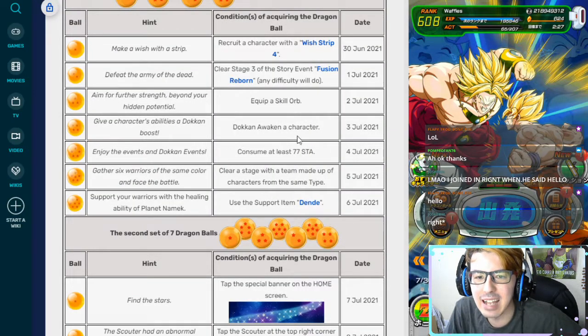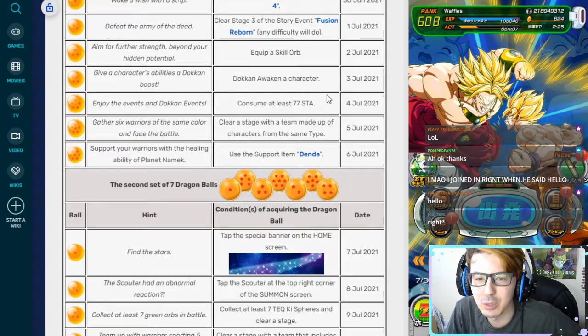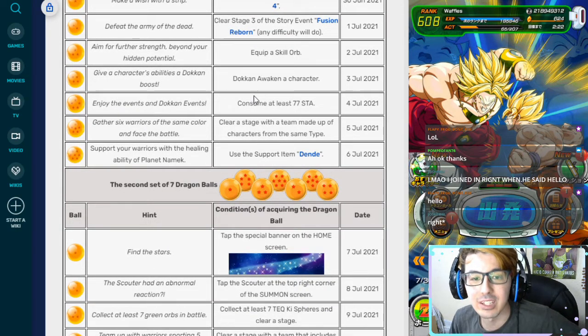Dokkan Awaken a character — you'll probably do that naturally; it's really easy. Same thing with consuming at least 77 stamina. Those are going to give you the fourth and fifth Dragon Ball.